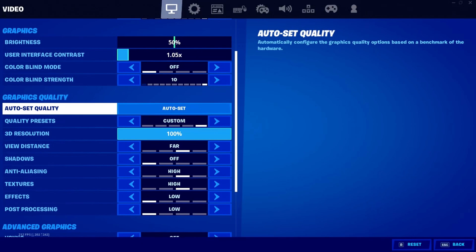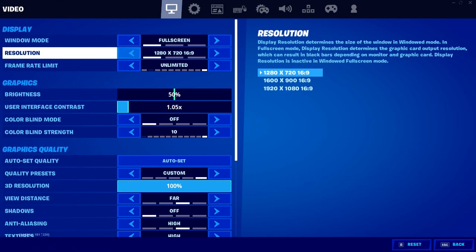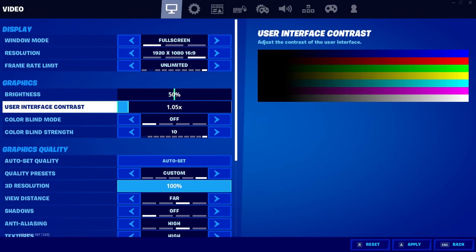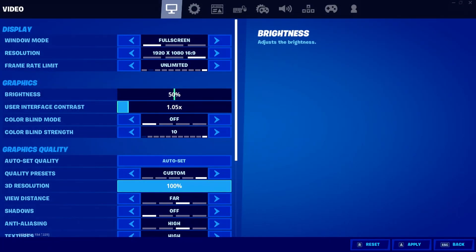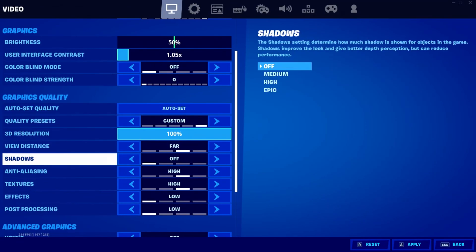When you launch up Geforce Now, I play on competitive mode. The resolution is gonna be 1280 by 720 by default, but I usually put it at 1080 so it looks better. I changed my colorblind mode to off — I don't use it and I think it boosts my FPS. I also have the brightness right down. For graphics quality, leave the view distance at far.